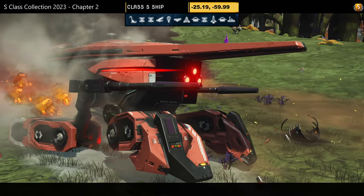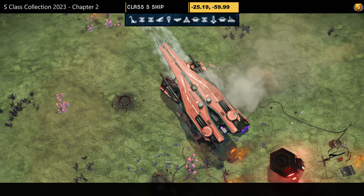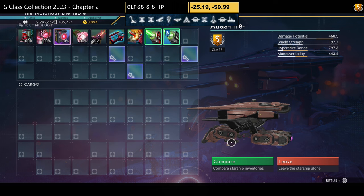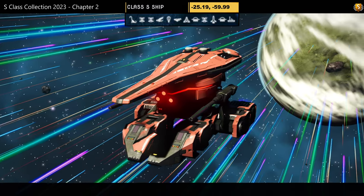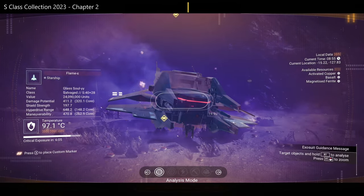Hauler number two — color scheme: solid red, very simple with tank feet, no wings, just the top body and small three eyes. Not bad but not for me. Supercharged slots: two in the middle, one on the left, one on the right. In the air it's very simple — only the tank feet tuck up.